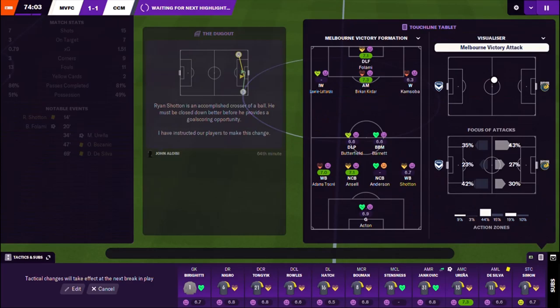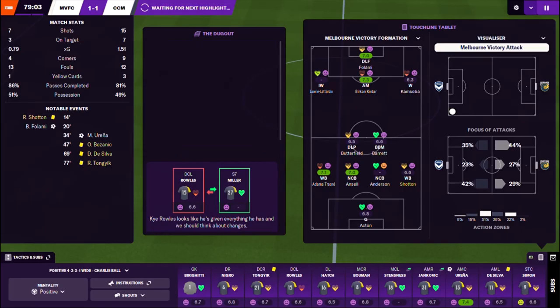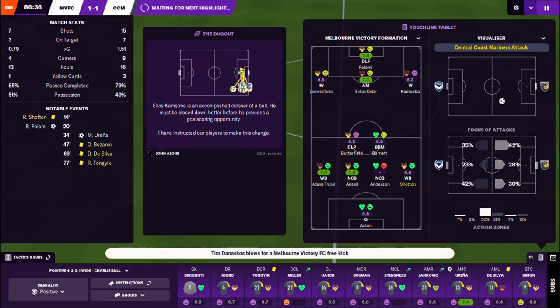Bowman has been fairly ineffective, but it's Bozanic that's suffering in terms of his condition. So we're going to bring on Gianni Stenznes to take his place, and hopefully that could give us some fresh legs. Kai Rolls — I'm so tempted to take him off. Go on then, let's bring him off. Let's bring on the young man, Lewis Miller. Let's see if that can make a difference as we enter the final five minutes of play here. It's absolutely flown by. I've got a 1-1 scoreline.